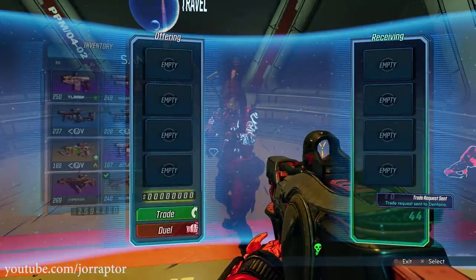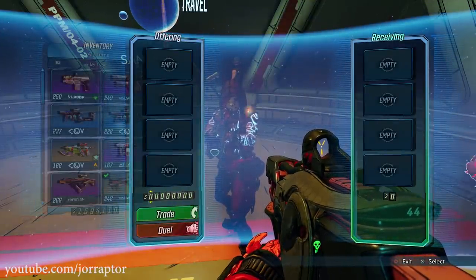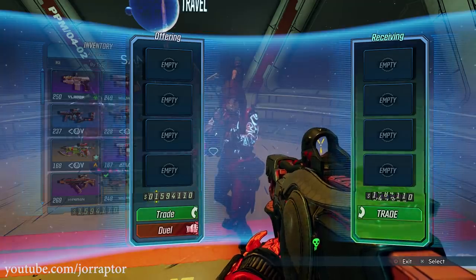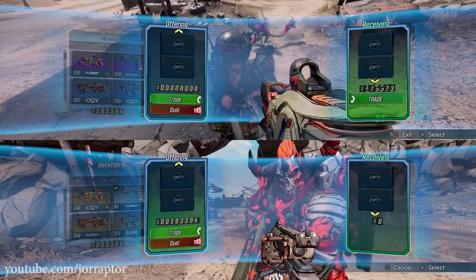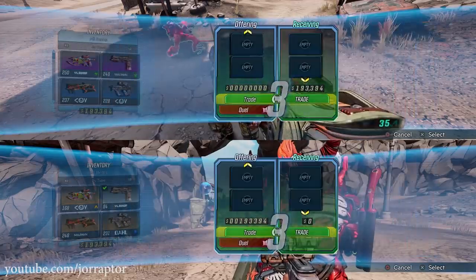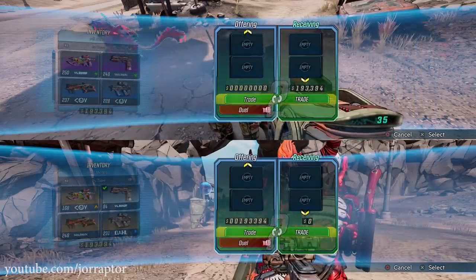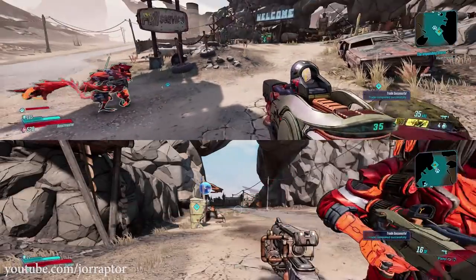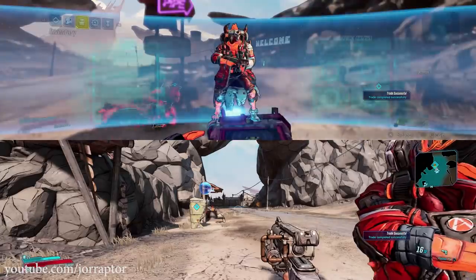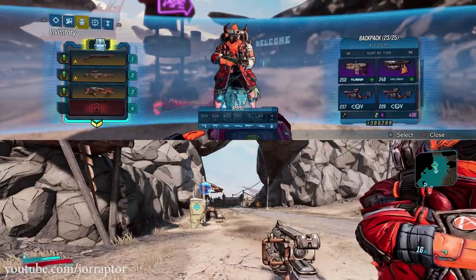In short, it's all about storing your save somewhere and then trading or giving everything to another character. You then simply download the backup save you just made, which still has everything, so you and the person you traded with both end up with everything. This can be done with a friend in co-op or with another character you made yourself using split screen on console.